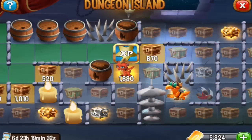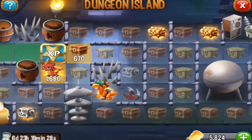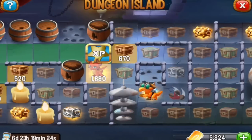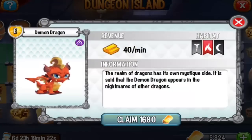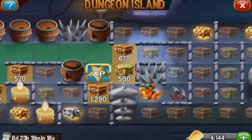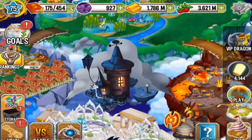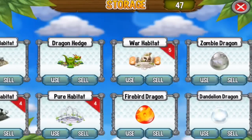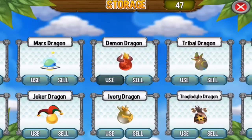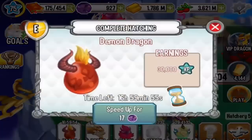Today let's get the demon dragon and see how we can reach the cookie dragon. Let's get it for one thousand six hundred and eighty bulbs. We have it in storage, so let's go to the storage and check out the demon dragon.